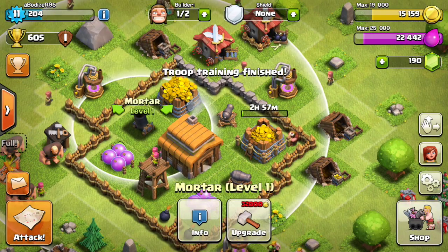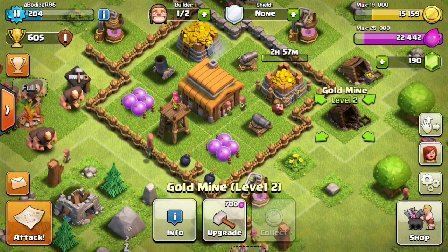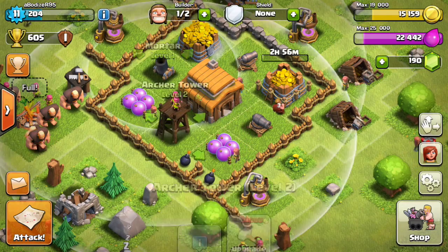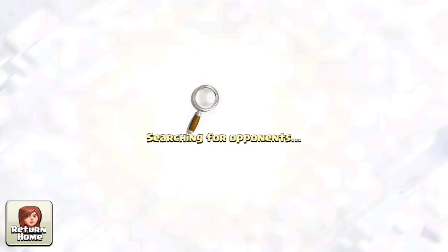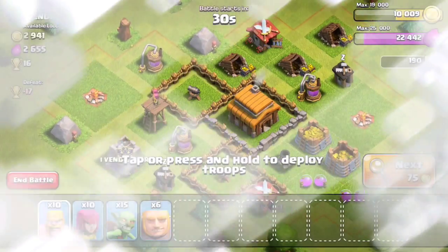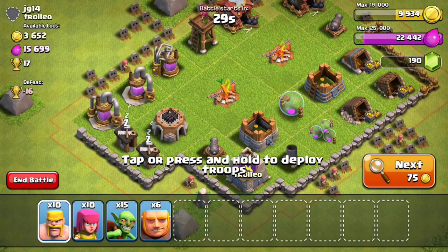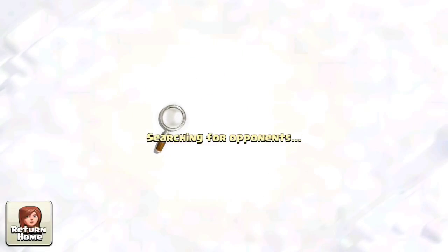Before the next attack I'm thinking of upgrading one building. Since I have a lot of elixir and one free builder, I might upgrade the Archer Tower to level 3 since it's the lowest right now. Let's find a base — I'll focus on one with really good resources, mostly gold since I already have a good amount of elixir.